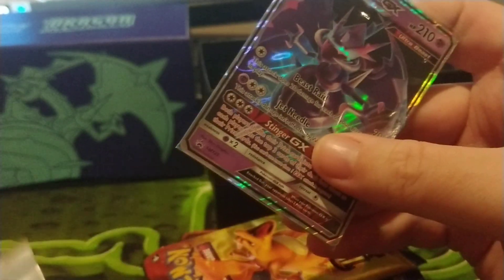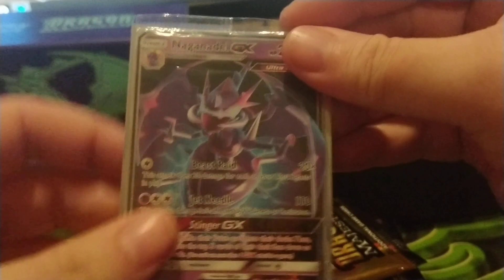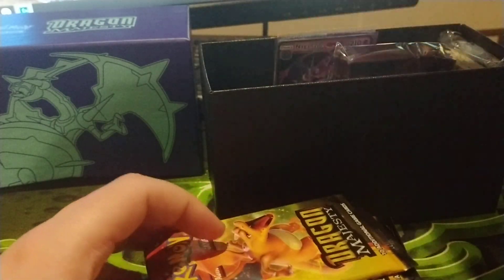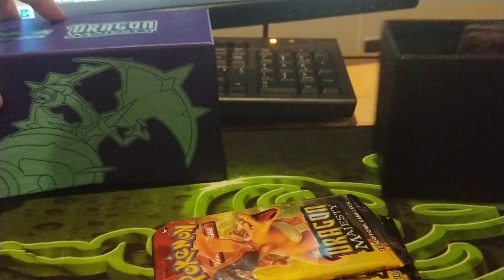Like last time, let's get a quick cheeky sleeve out, wrap it back up. We'll slide this up, keep it in the foil in the wrapper, put it inside the card sleeve — it's double protected. There we go. Let's put that back on the box and move that to the side.